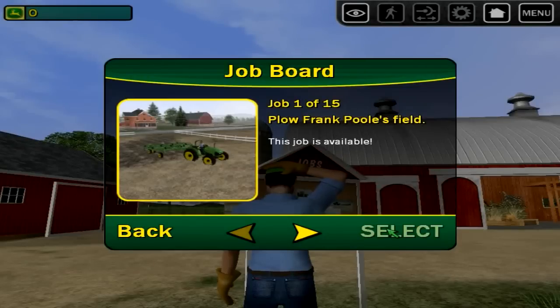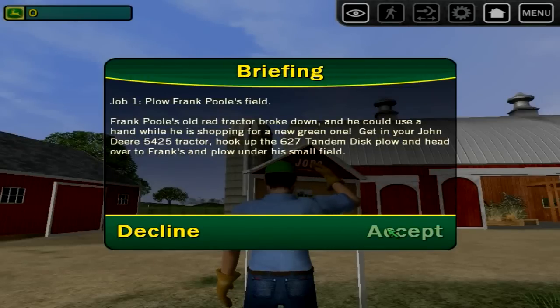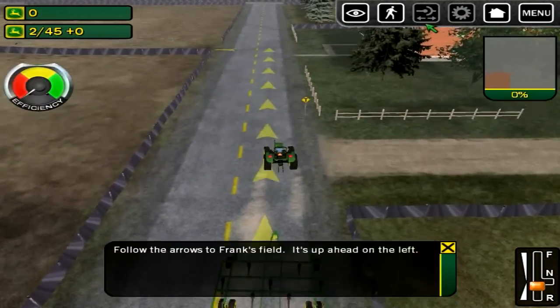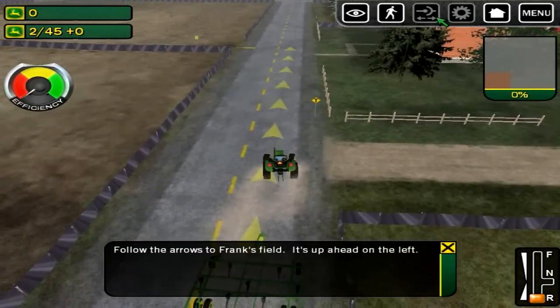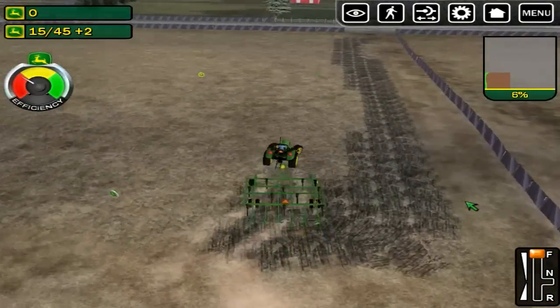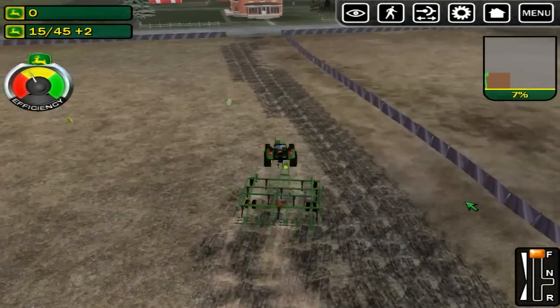So you'll make money for your farm by taking up jobs — for example, plowing the field of your neighbor Frank. You'll head up the road and, oops, I just detached the plow. Okay, I'll just have to back up and grab that. And okay, you head up to the field and turn on the plow, and here we go.